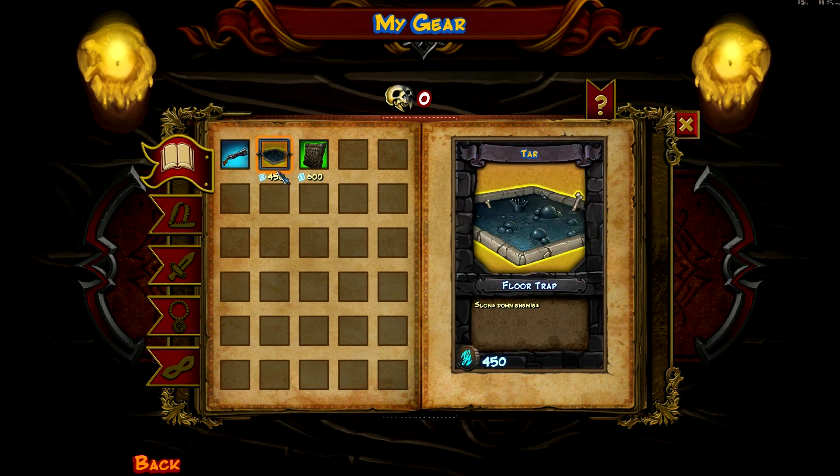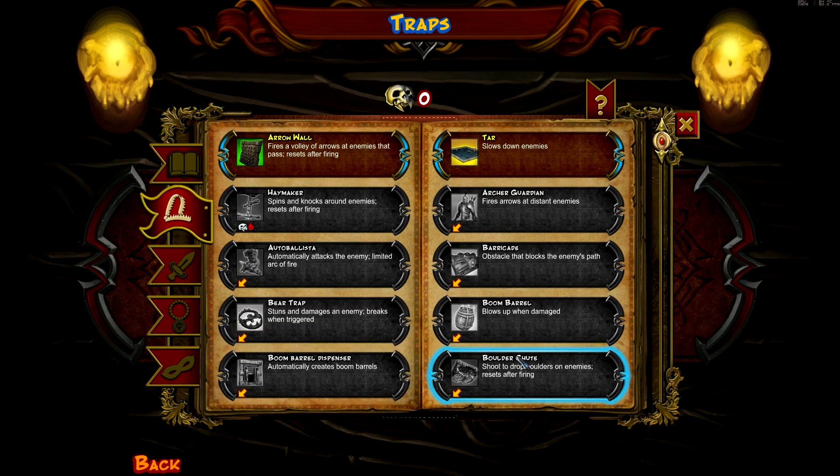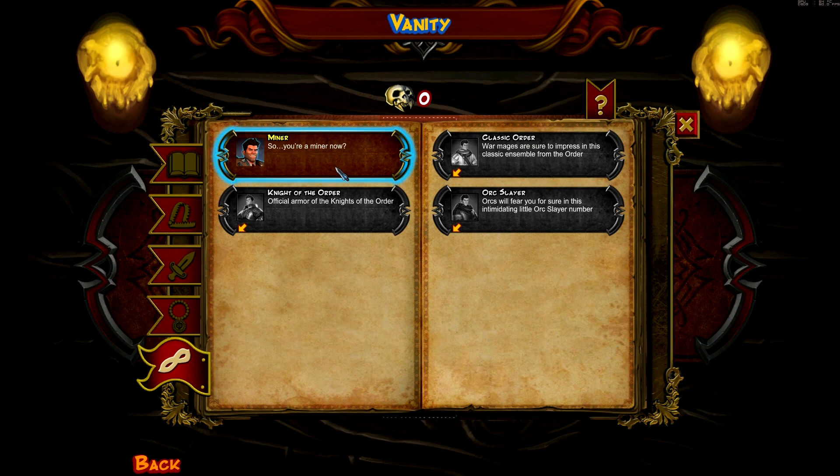And here's a tar pit — one of my traps. This is most of the game: it's based on traps. The traps are really what make you get through levels. And then here's a wall trap. Here's a bunch of different traps you can buy. And here's all the different weapons, trinkets, and odds and ends.